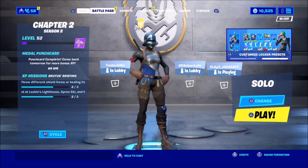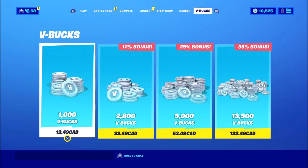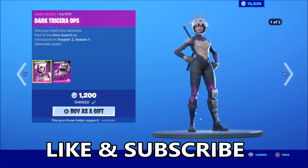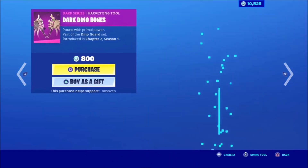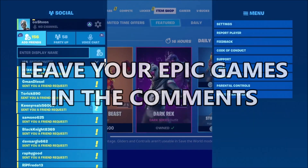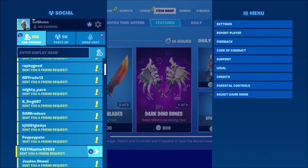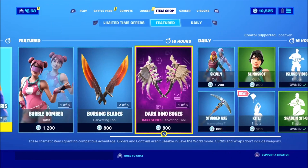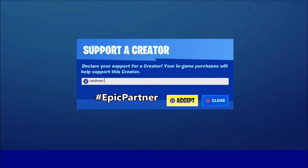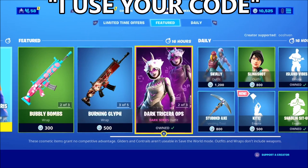First, if you guys want a chance of getting some V-Bucks or a gifted item in Fortnite, all you got to do is drop a like, subscribe, and turn on post notifications. In the comment section, leave your Epic Games account name as many times as you want. And if you'd like to support the channel, use creator code OO in the Fortnite item shop. If you use my code, put 'I use your code' in the comments and I'll heart every comment that says that.